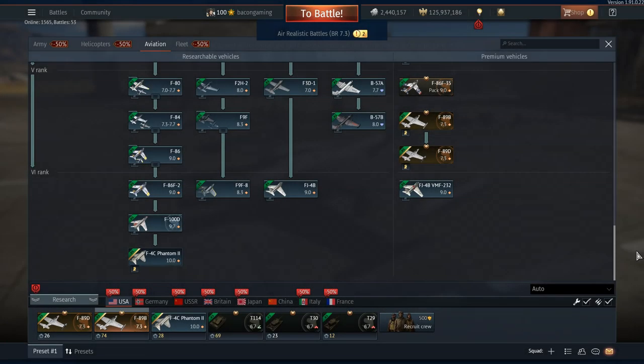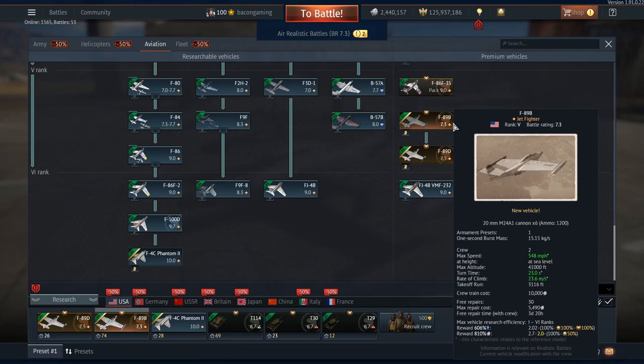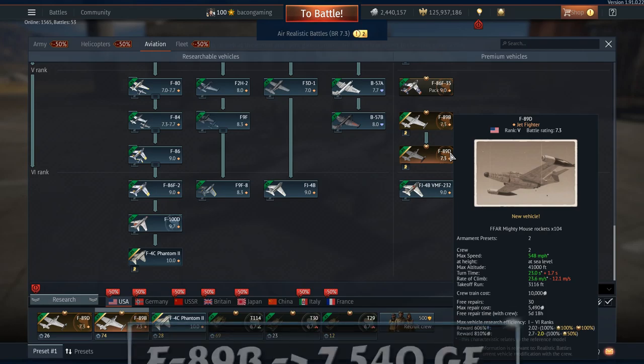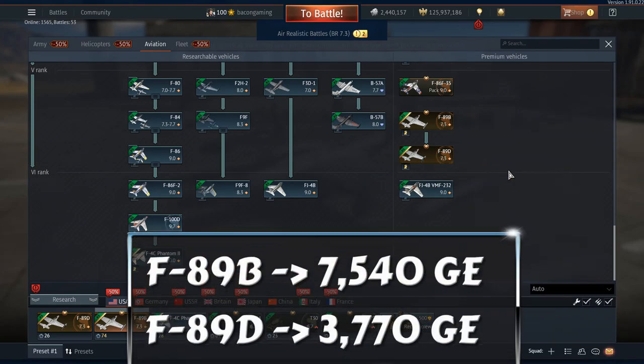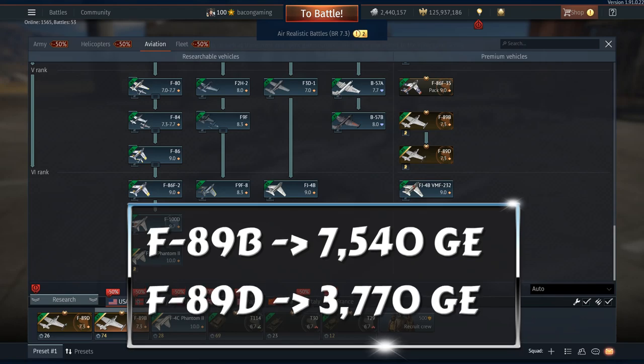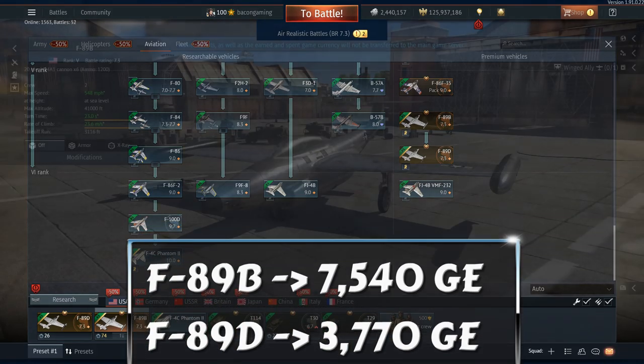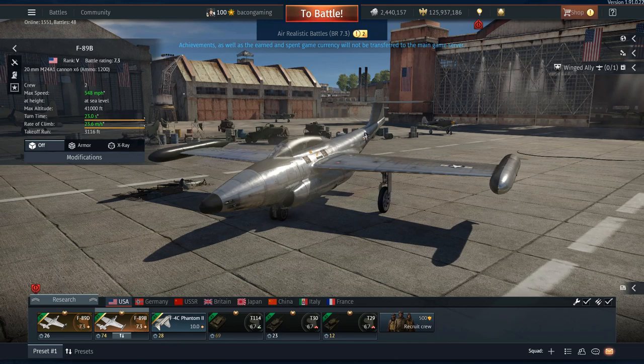In game, both aircraft are at a BR of 7.3 and both hold premium status, so you will get extra RP and Silver Lion gains with both. Being premium vehicles, you will have to buy them with Golden Eagles. The F-89B will cost 7,540 Eagles and the F-89D will cost 3,770 Eagles. Worth noting: you will have to own the F-89B before you're allowed to buy the F-89D variant — a very similar situation to the Boomerang Mark 1 and 2.